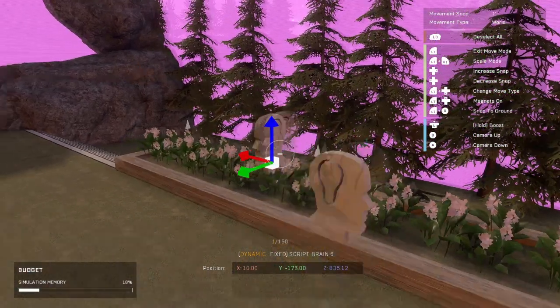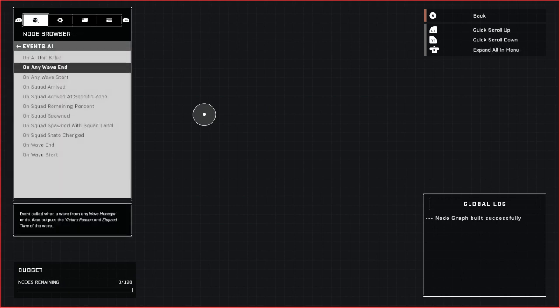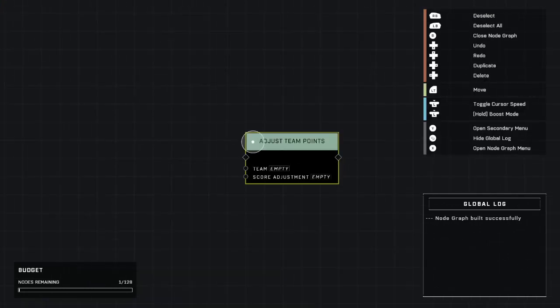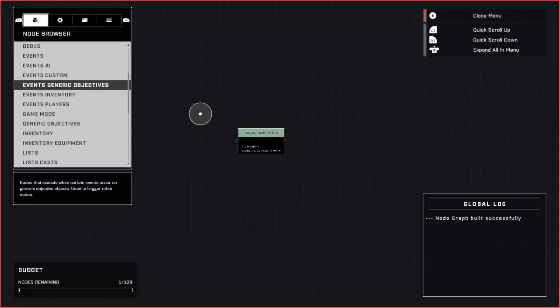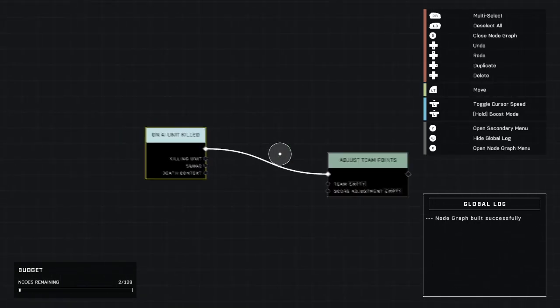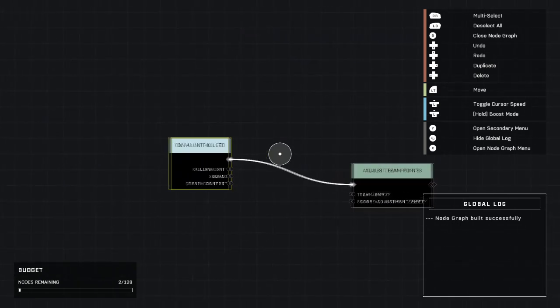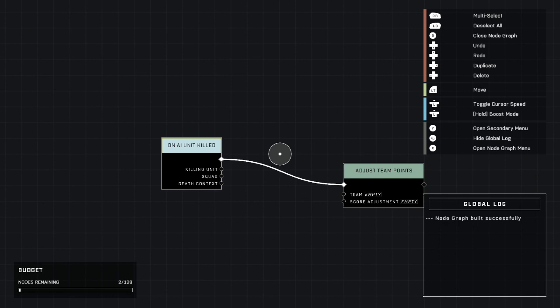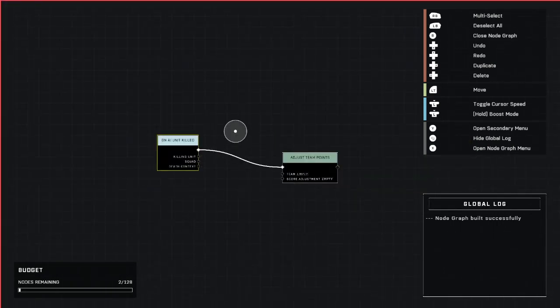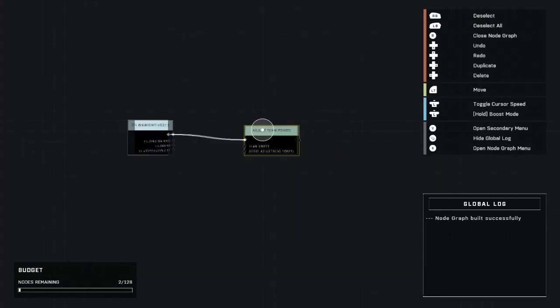Now here comes the good part. I'm going to place another script brain right about here, and this is probably the shortest tutorial I'm going to have on this channel - it's that simple. We go to Game Mode and select Adjust Team Points. We grab that node, and then the event is going to be Events AI - On AI Unit Killed. This will work for any AI on the map, so even if I had 13 spawners, every unit spawned from those would contribute, because it's On AI Unit Killed and it's left blank - so it's universal. It counts any AI on the map that are killed.